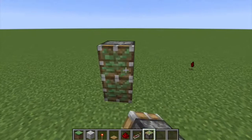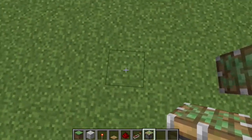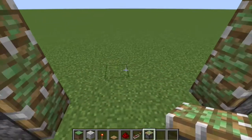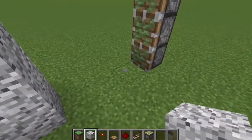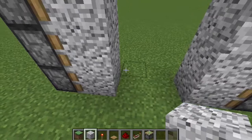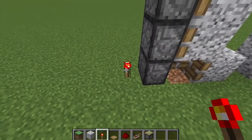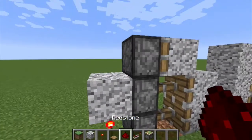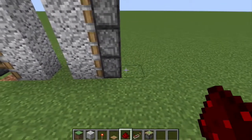What you want to do first is put three sticky pistons up. Count to four blocks and then on the fifth block do the same. Now you put your block of choice on the pistons and you put a torch on one side — only one goes up — but then you put another block and then redstone on the top. You do the exact same on the other one.